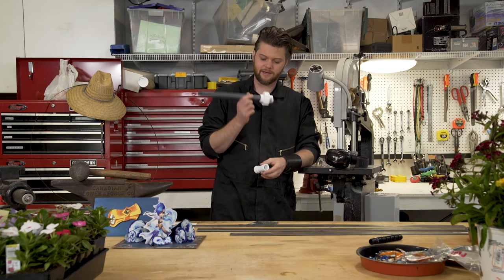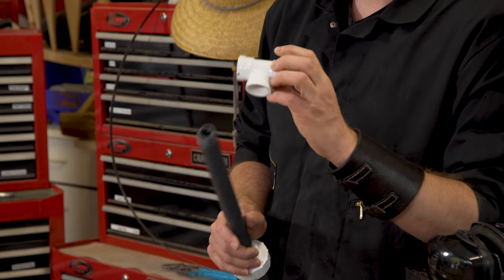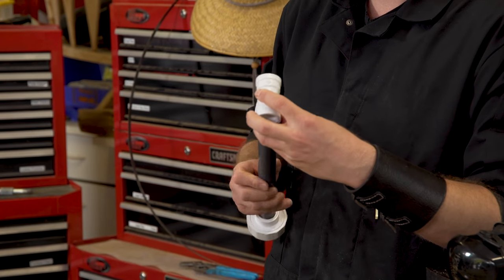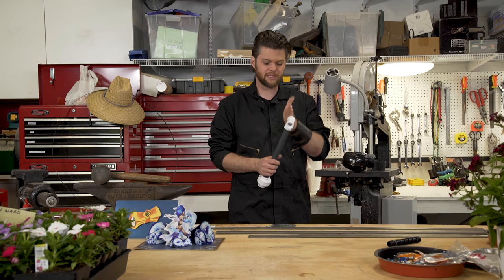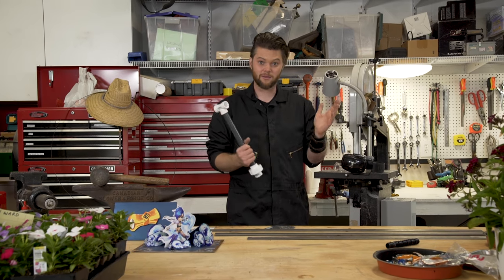So we've got our pommel connected to our handle, and we've got some more threads on the other side. I found this T-joint which threads on really nicely, so we're able to get a nice connection. Then we'll slot it, fit the blade in there, and it's going to be perfect.